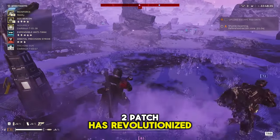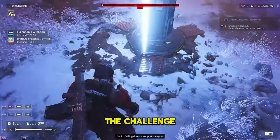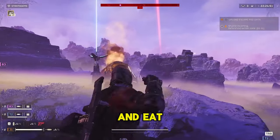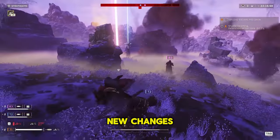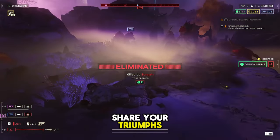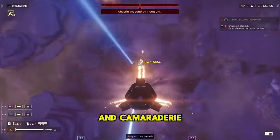In summary, the latest Helldivers 2 patch has revolutionized your combat experience, particularly in your encounters with chargers. By reducing the head health of these formidable foes and tweaking their spawn rates, the developers have skillfully balanced the challenge, making the game more engaging and rewarding for strategic players. This pivotal update empowers you to leverage precision, tactical planning, and the enhanced effectiveness of weapons like the recoilless rifle and EAT-17 rocket to triumph over previously daunting adversaries. Engage with the community, share your triumphs, and discover uncharted tactics that could further revolutionize how we approach these titanic threats.